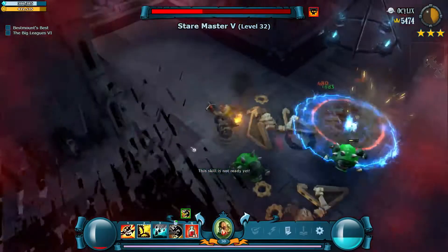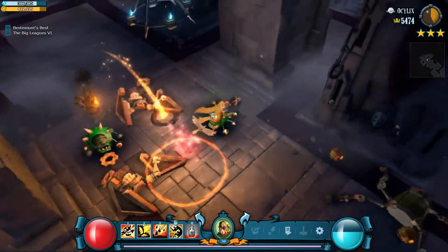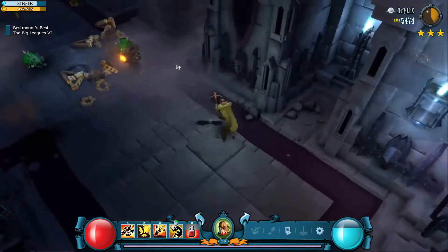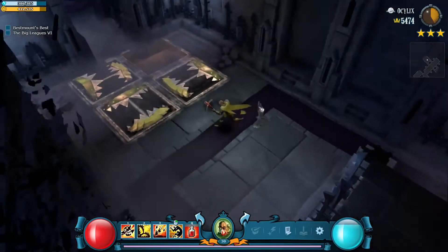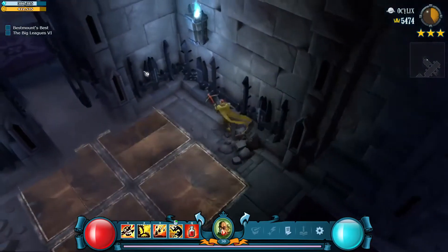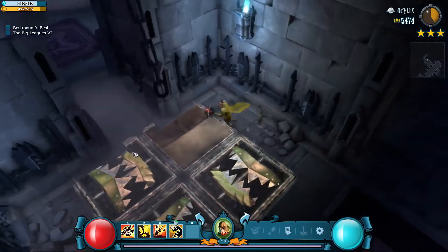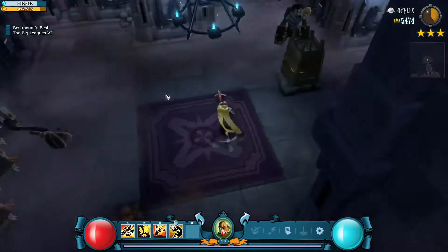Oh god. So there was another thing where it kind of just — if you're right next to the Stairmaster, that delay just completely removes itself, and it'll explode on you instantly. Alright, I should probably wait around for this, and then see if I can get in here like that so I don't take any extra damage.